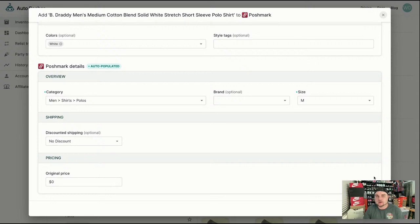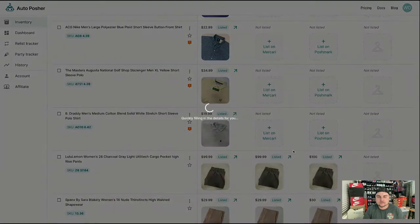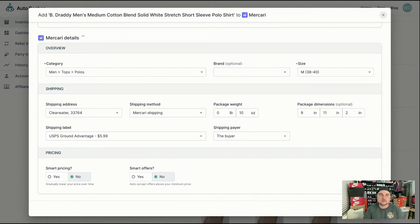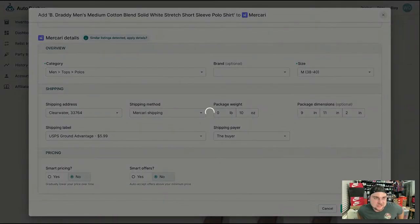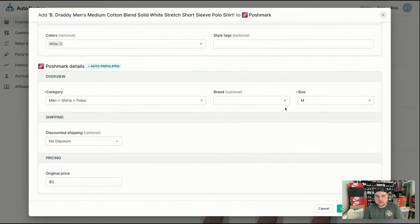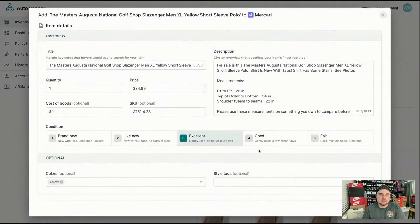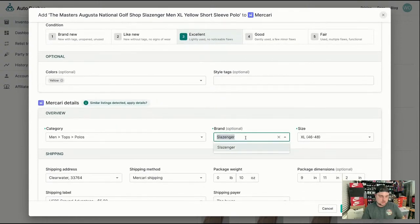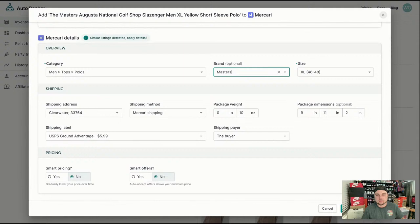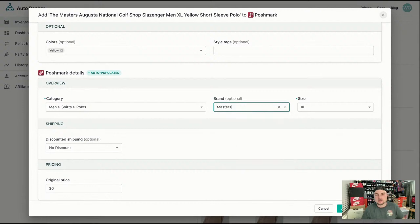Do you price higher on Poshmark? I price everything the same across all platforms because I charge shipping on eBay now, so it's just easier to keep everything the same instead of worrying about changing prices. I sold two things on Mercari within the last two hours. I'm probably going to sell more because it seems like as soon as I list things on Mercari, they sell. I get a bunch of sales right away — I'm sure it's just because I'm at the top of search.